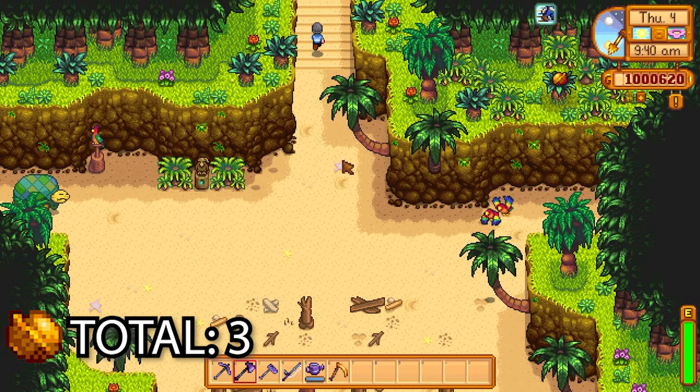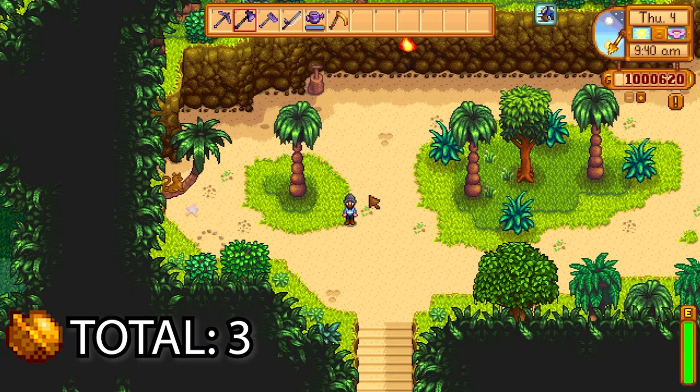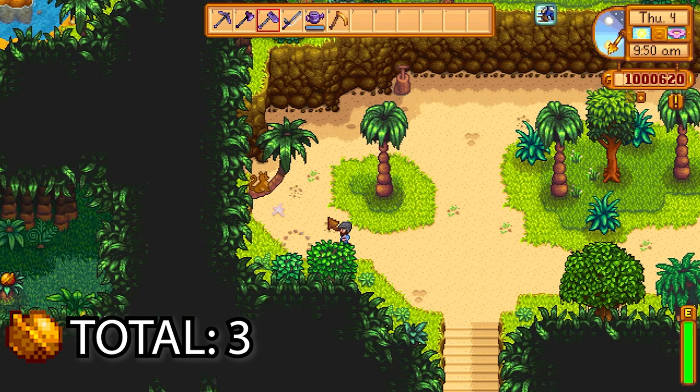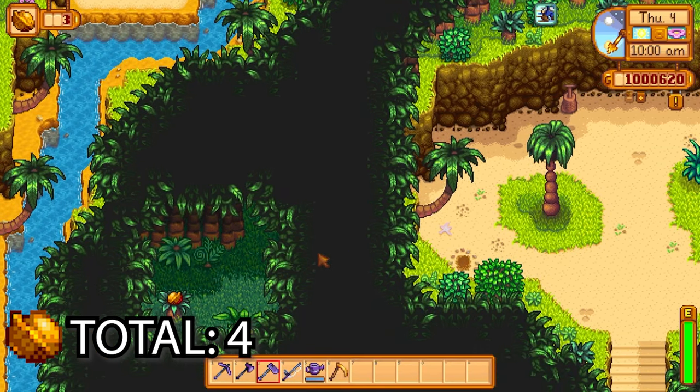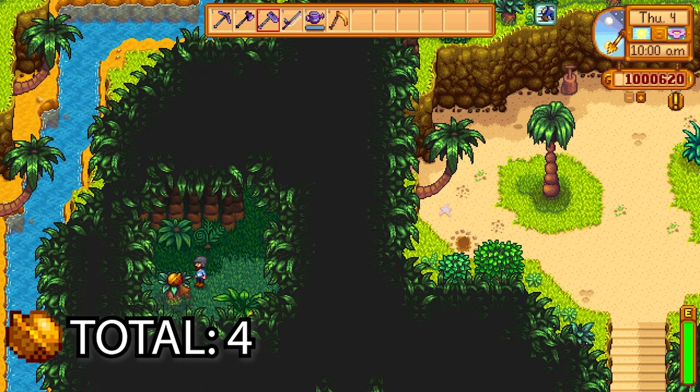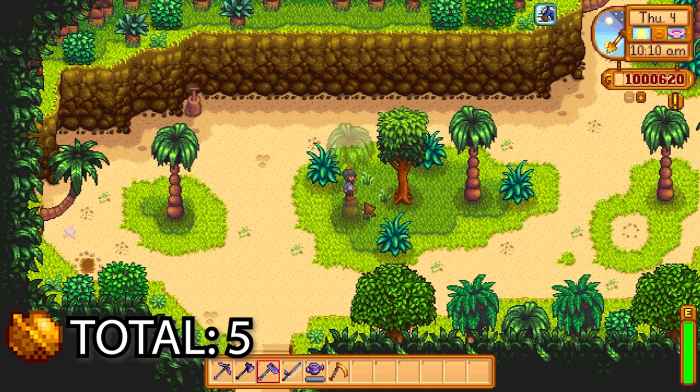We're going to follow this path up north — this is the north section of the map. Most of the golden walnuts you find on the ground are normally surrounded by something, like pebbles. There's a little hidden entrance you can take here which gives us our next golden walnut. You can actually fish into the water there as well to get a nice surprise.